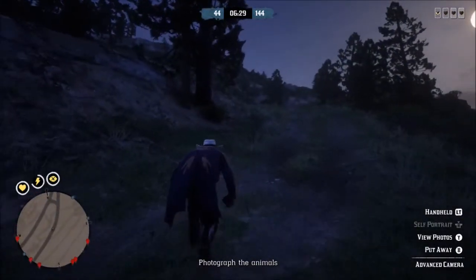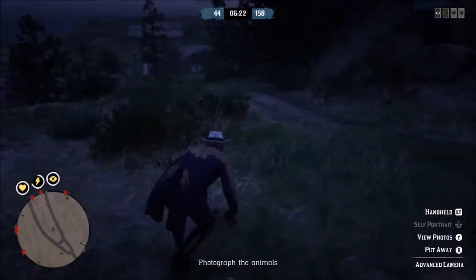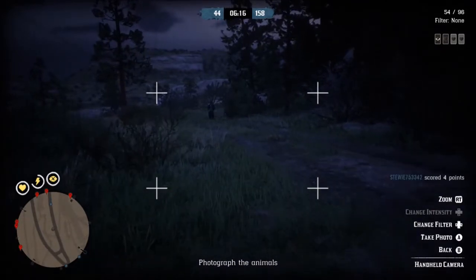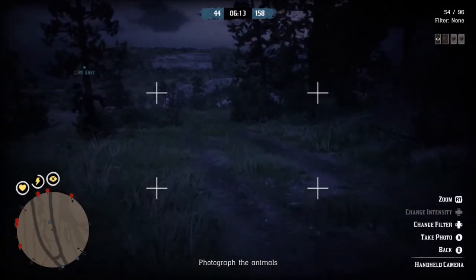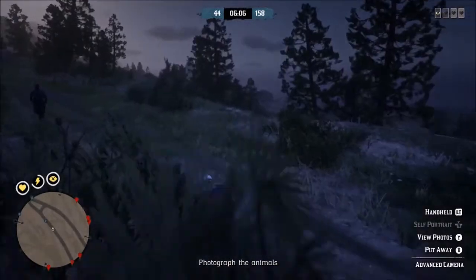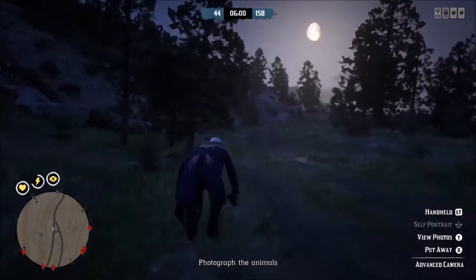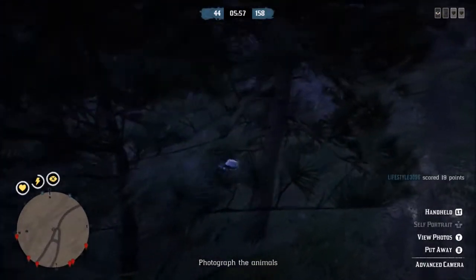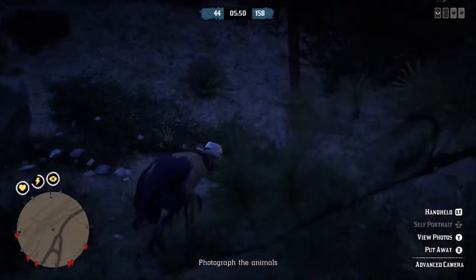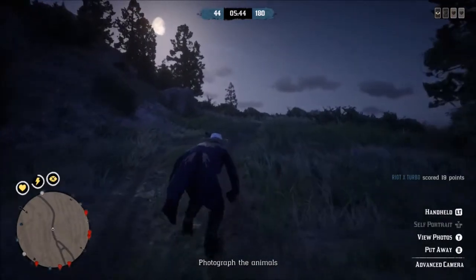I'm not seeing anything now. This is brutal — there is like nothing around. I'm going to bring up my camera and see — when it turns green, that means there's something I can take a picture of. Maybe the camera will recognize an animal before I do. This is kind of brutal, man. There's really nothing to take pictures of up here. I bet you if I run up and around here, there'll be something over there I can take a picture of.